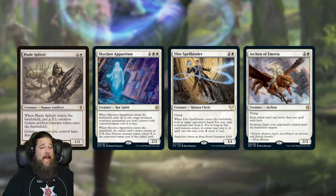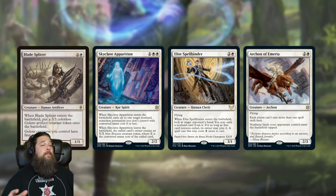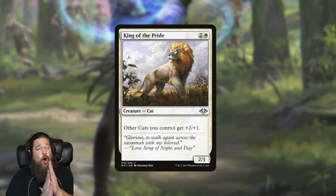I also think Blade Splicer could potentially just be a three-drop for mono-white aggro. Right now they're playing Skyclave Apparition, Elite Spellbinder, and Archon of Emeria as three-drops. I don't think you'd drop Skyclave — that card's insane — and Spellbinder flies and is very good, but I could see an argument in some metas that Blade Splicer might just be better than Archon of Emeria. Archon's taxing effect is nice, but Blade Splicer adds more power to the battlefield, and with Restoration Angels or other synergies it goes up even more. Blade Splicer is a sweet card and I'm excited to have it in historic.